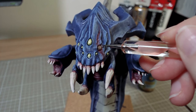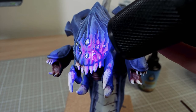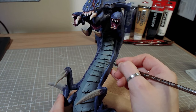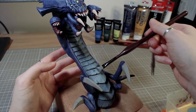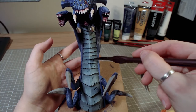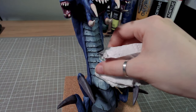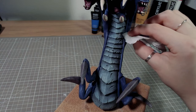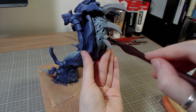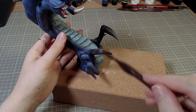Then I went over the eyes with UV resin. The stomach gets a grayish blue tone with shadows and highlights. The back is hard to see, but I also painted it with the same colors as I did the stomach. Then all that's left is painting the spikes, and we are done with the Baron.